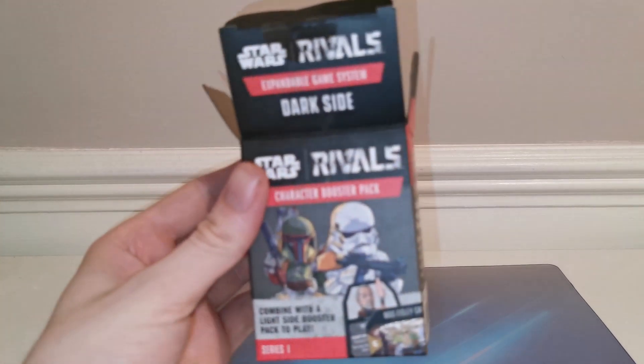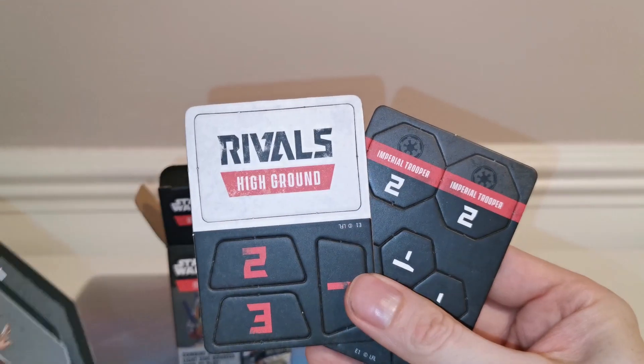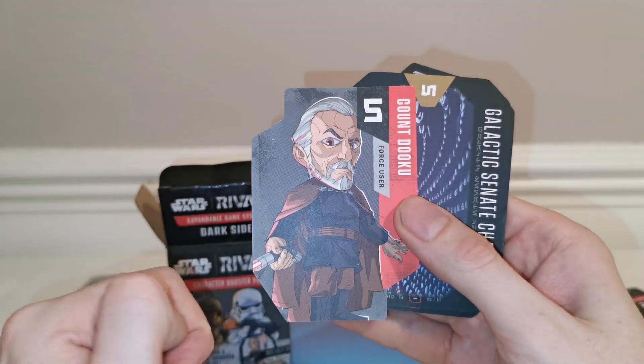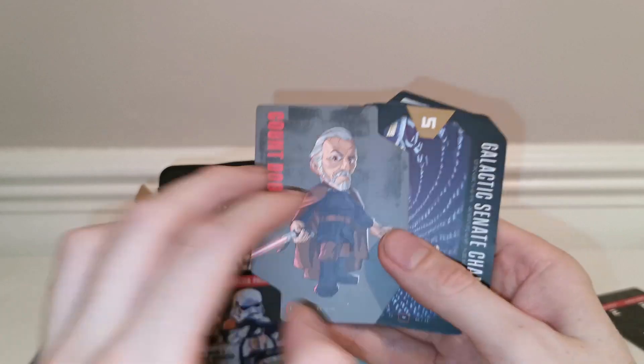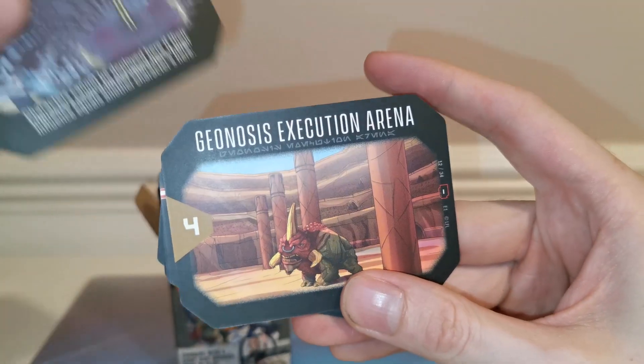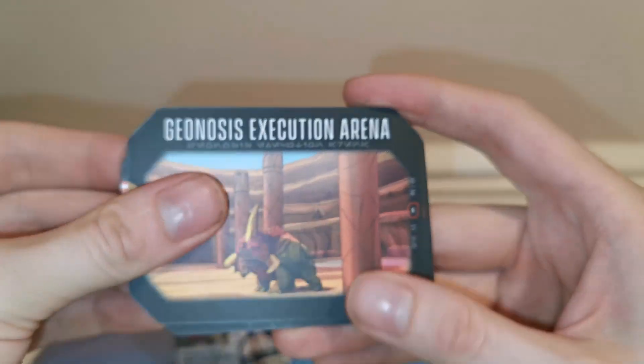We got Count Dooku! That's awesome — the artwork is great, I love it. Opening it up now. I can see this becoming a new addiction. The price point, by the way, is only £4.99 in the UK, so for £10 you can get two boxes, smash them together, and you're ready to play. We've got the tokens again — we're going to have an abundance of tokens! Dooku is at a five, so just a little short of Darth Vader.